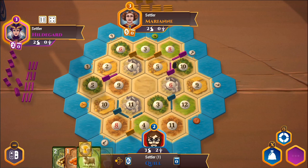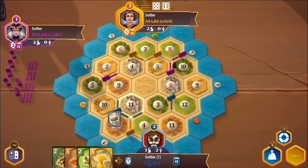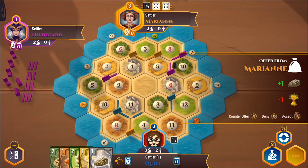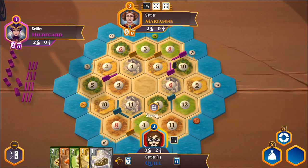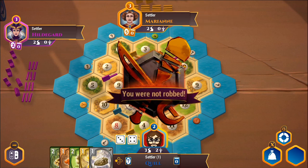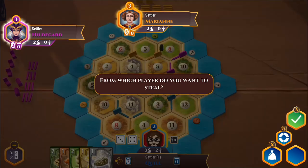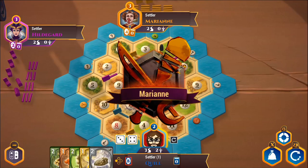A ten gives us a wheat. Hildegard should have gotten two wood there but the robber was sitting on her forest. An eleven gives me a stone — now I've got a little of everything. Marianne is offering me a stone for one of my wheat — I'll definitely say no, I like having all my options. It's my turn, rolling a seven — that's alright, actually, because I don't lose anything here. I'll move the robber back to this eight tile, which will live there a lot, and steal from Marianne since she has more resources.